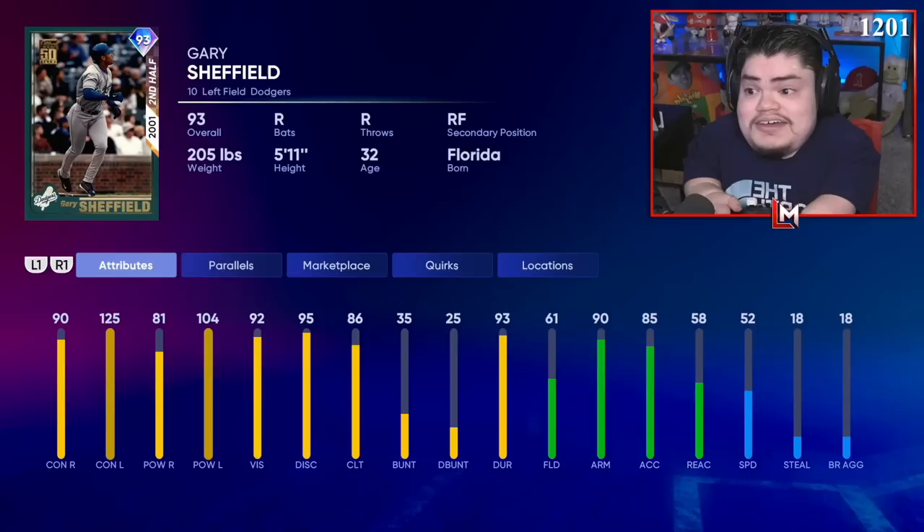What's up boys, today we're gonna be taking a look at a card that can help us beat Randy baby — finally someone to help us dominate Randy Johnson. Let's go! Here he is, Mr. Gary Sheffield. He comes in with 90 contact versus right, 125 contact versus left, 81 power versus right, and 104 power versus left.